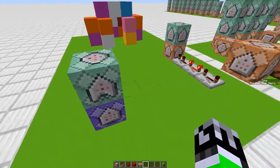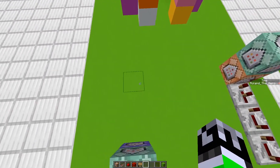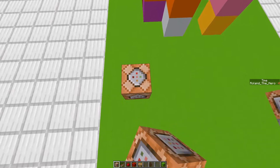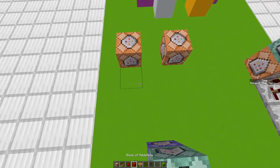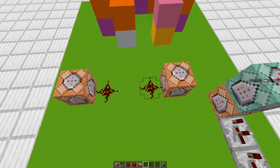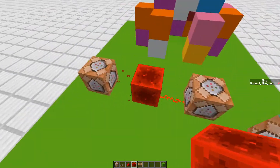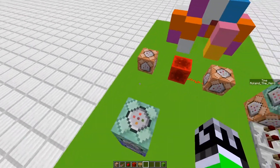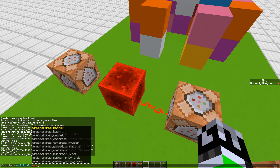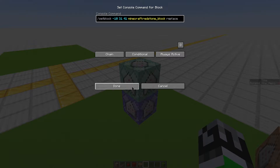Now we want it to do something when it hits zero. So we want to make a switch command block — which basically means it'll switch between the two. I'll place two command blocks like this, and we want it to place a redstone block here which will activate either this one or this one. So I'll set a redstone block at those coordinates — setblock redstone block replace — so it'll set the block at that coordinate to a redstone block.